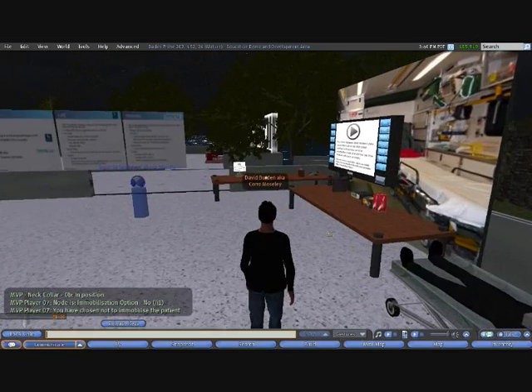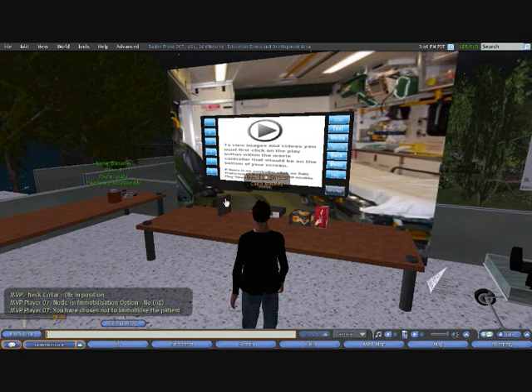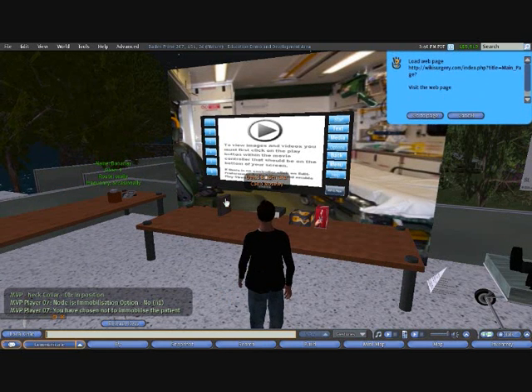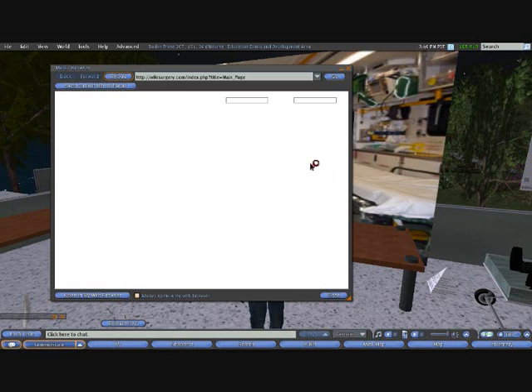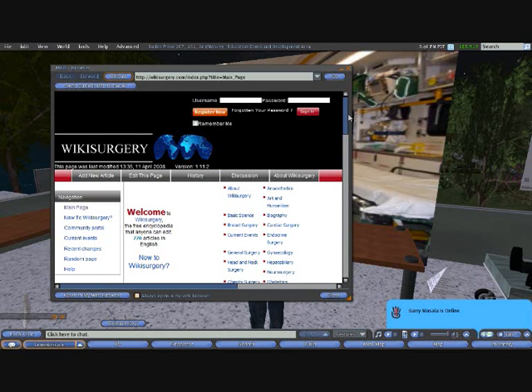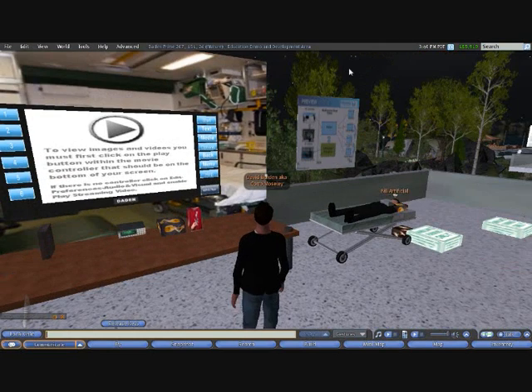If at any point the student needs to get access to related course material, then we can provide a set of binders. Click on this binder and it automatically opens onto a suitable resource which could come from the web or from the internet — in this case connecting to Wiki Surgery. And that gives you an idea about where we are at the moment with the Medpictus set of virtual player.